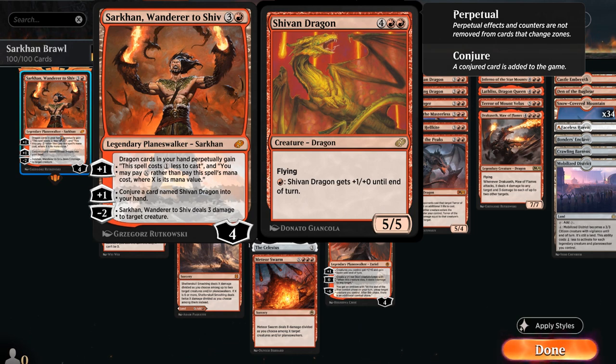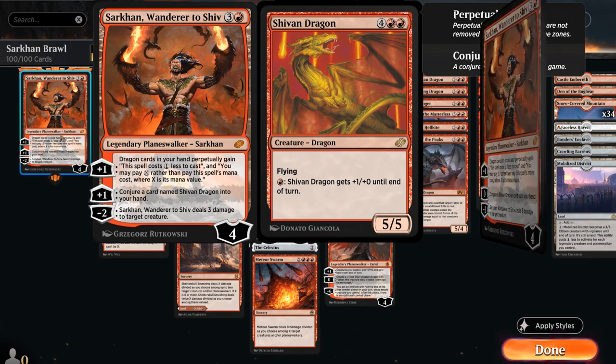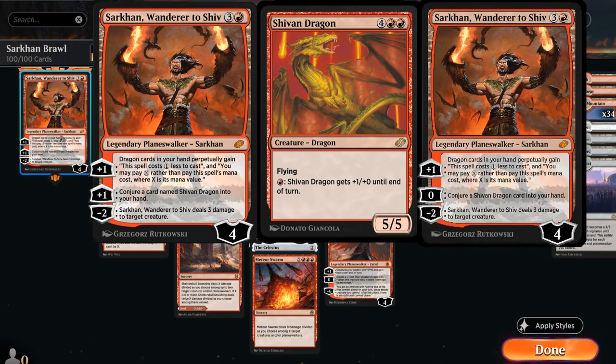The second plus-one will conjure a card named Shivan Dragon into her hand — the 6-mana 5/5 flyer with fire breathing, a staple from Magic's past. Then the minus-two deals three damage to target creature, a nice way to protect herself. If you're wondering why some of these numbers are different from the original version of Sarkhan, Wander to Shiv, some abilities did get modified over time, so that might solve that confusion.